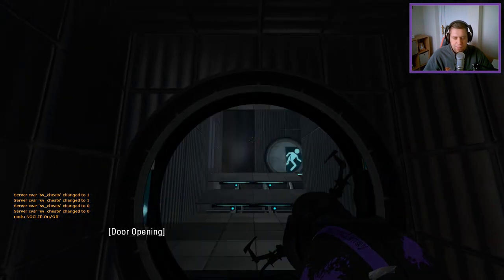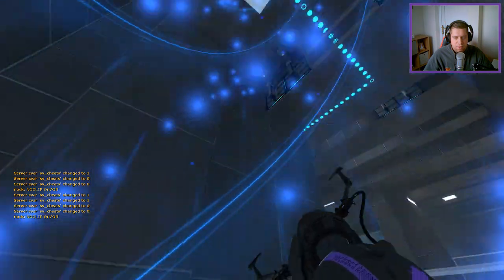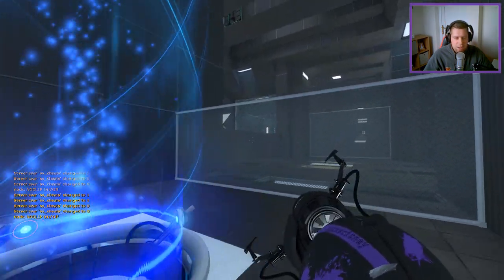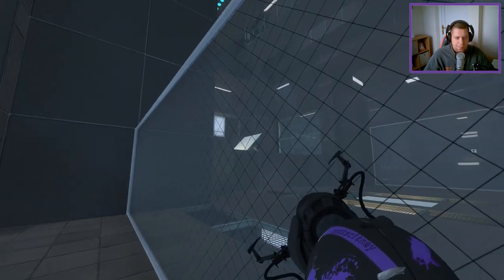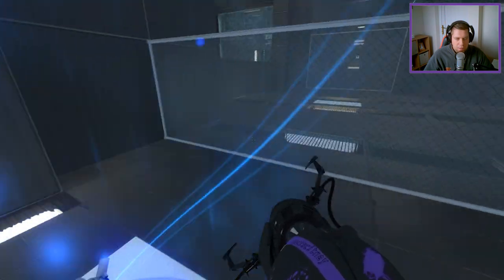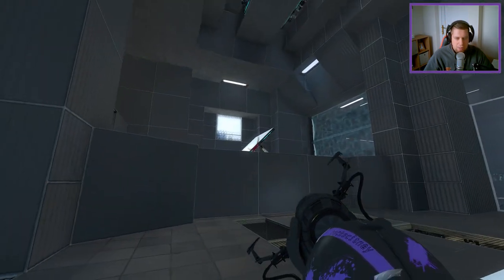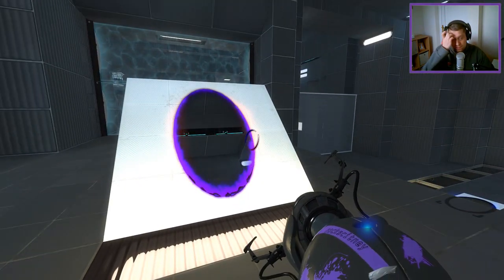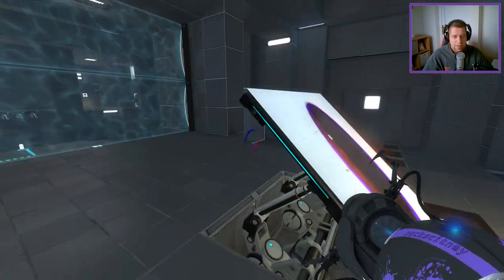It seems like quite a few of my friends have added this to their favourites. So, we have a button - it's gonna need a cube in the funnel. We can get up to there. So let's use the funnel to get across this glass. Let's go into this angled panel here. That's gonna control and open the exit.